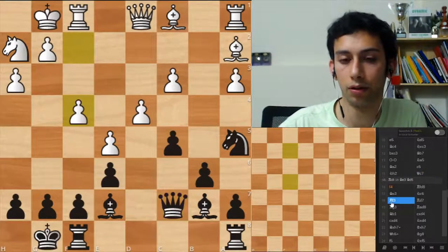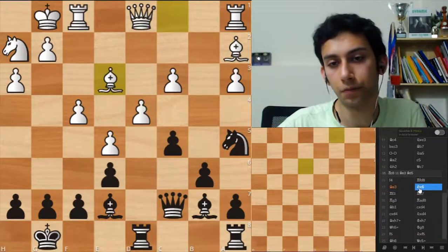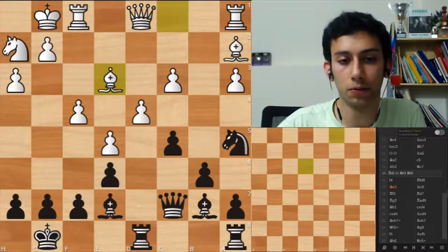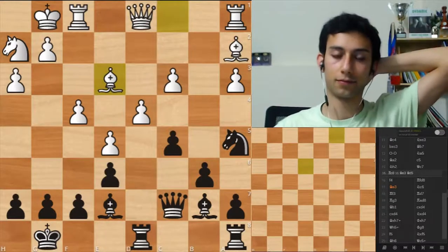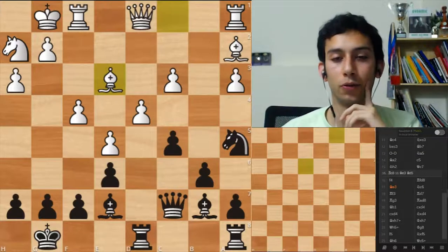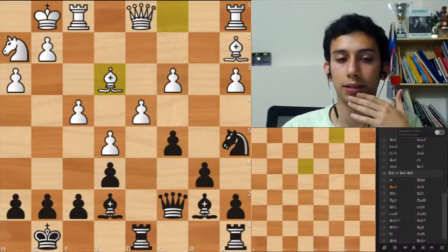Queen c7. Now f4. Rook d8 is really nice, putting it in the same file as the queen. Now bishop e3. Which piece doesn't work? Right now my knight. Which other piece? Either the other rook or the bishop. The a-rook. Yeah, so remember — if you didn't move a piece, you want to develop it before moving the other pieces for an additional time. Rook c8 is much more urgent.